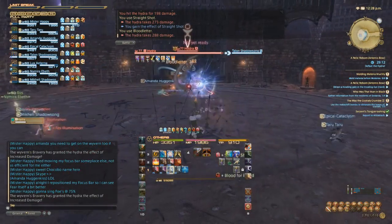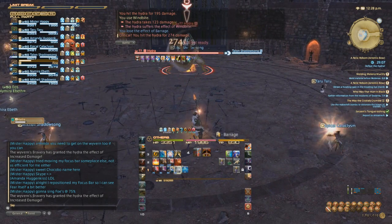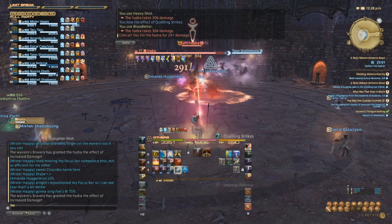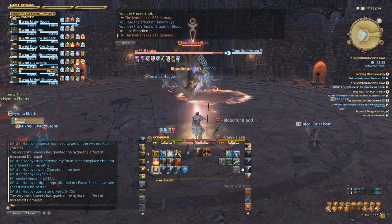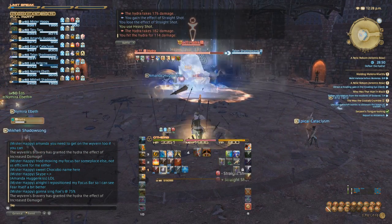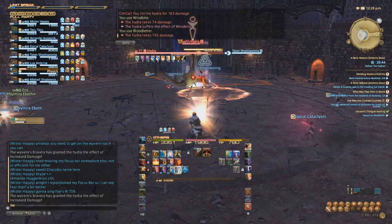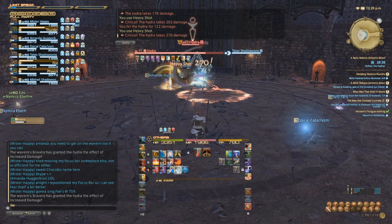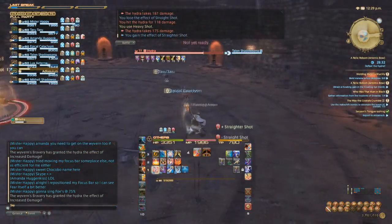There are only three real mechanics in phase one of the fight. The first one is tail thrash — if you're behind him, he'll try to hit you with his tail. This is actually kind of nice; you can use this to give the tank a break if he gets hit too hard. So melee, feel free to move behind as long as you know you can move out before you get hit. The second move is white breath, which does a conal breath attack — nothing too major, but the tank should move out of it because it does hurt a lot. The third attack is radiant breath, which hits in a ring around him. If you're close to the Hydra it won't hit you, if you're far enough away it won't hit you — it's only if you're at mid range. That's really all there is in phase one.